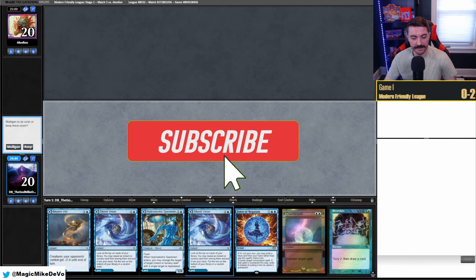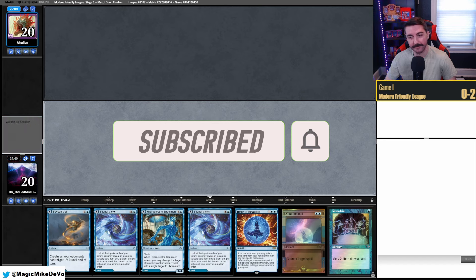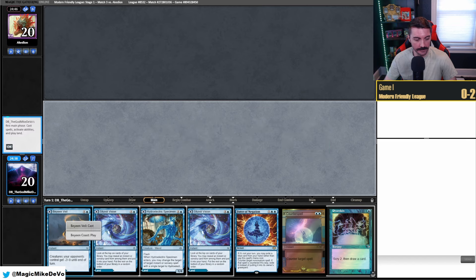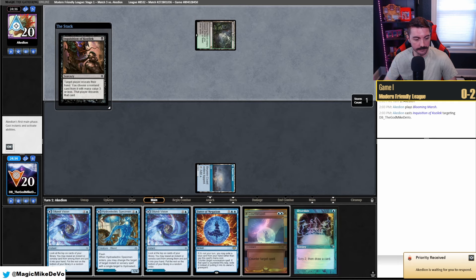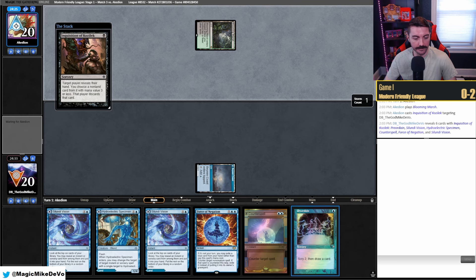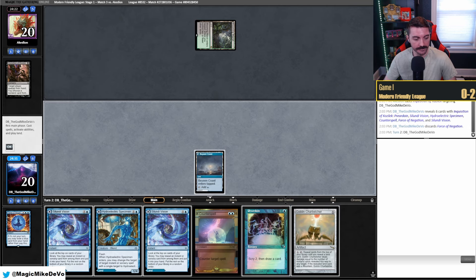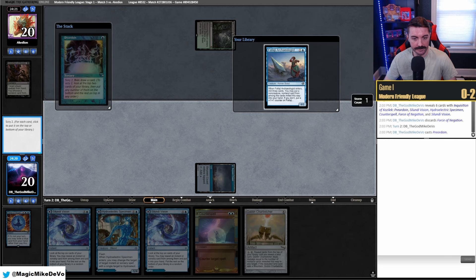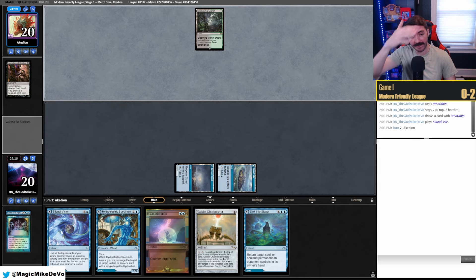Match three, on the play. This hand has all tap lands, some dig, some counters — we'll try it. Being on the play we can kind of get away with the tap lands. We'll play this tapped and pass. Blooming Marsh — Inquisition. This could be Yogg, this could be a couple of decks. They take Force of Negation. We draw Charbelcher — pretty cool. Lead off on a Preordain. I don't want any creatures right now. Play this tapped, pass — I just want to get to four mana as soon as possible.